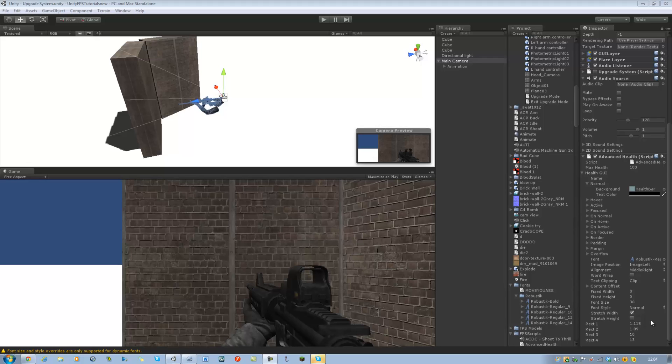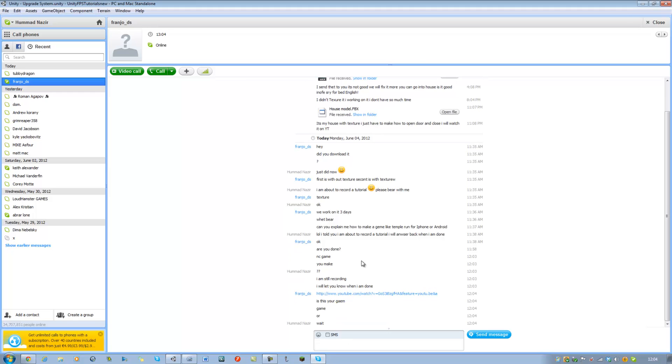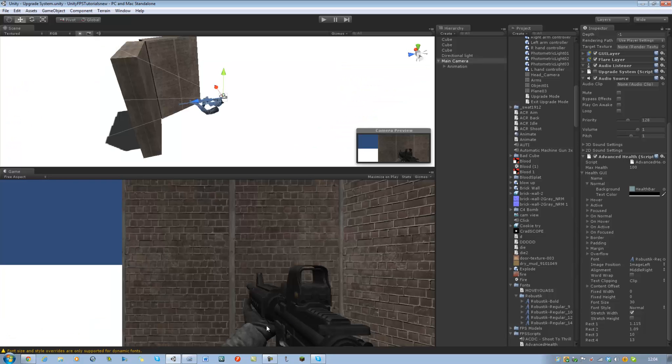Hi guys and welcome back to our tutorial series. In the last tutorial, I showed you guys how to make an advanced health script. Today, I'm going to show you how to make an upgrade system — an upgrade system like Crysis 2, which I showed you in the previous tutorial. I'm really looking forward to teaching you that. Let's start working on that today.